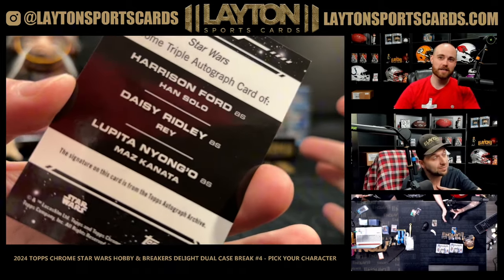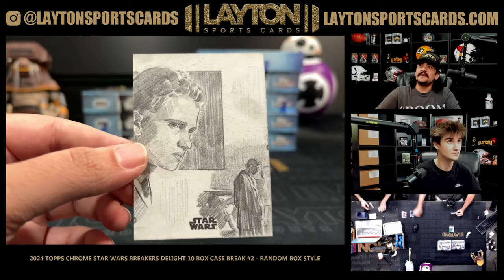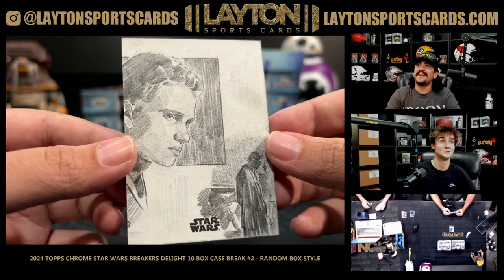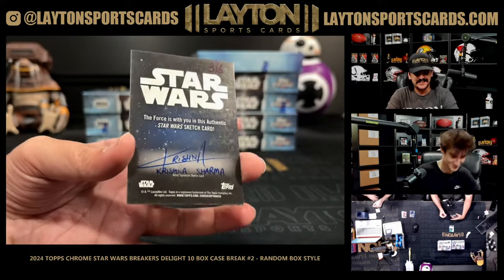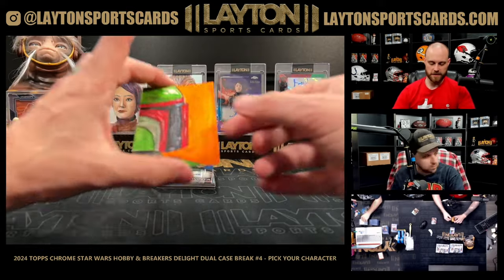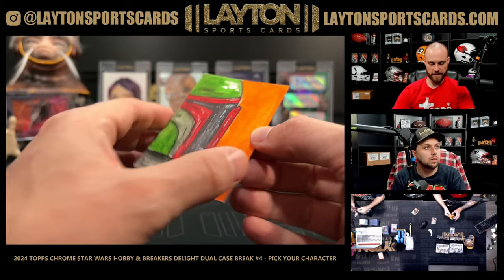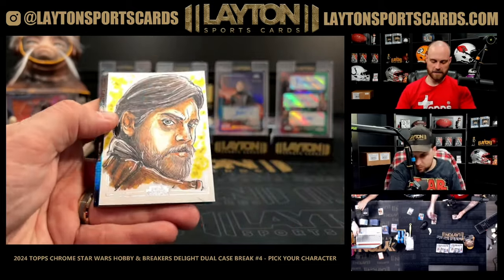Harrison Ford, Daisy Ridley, Lupita Nyong'o! That's going to be an Anakin Skywalker sketch on the pencil sketch by Krishna Sharma. Look at this sketch — that is a Boba Fett sketch. Boba Fett helmet sketch — there is Boba.